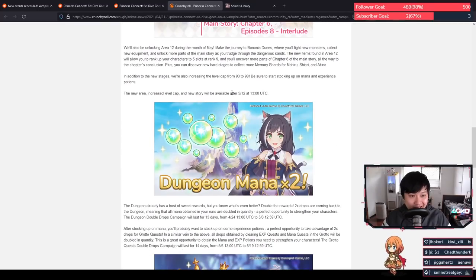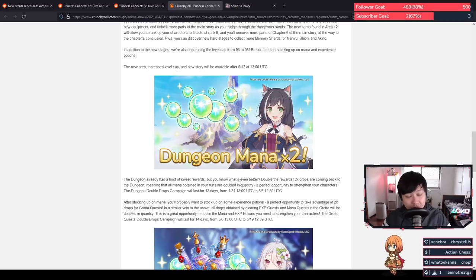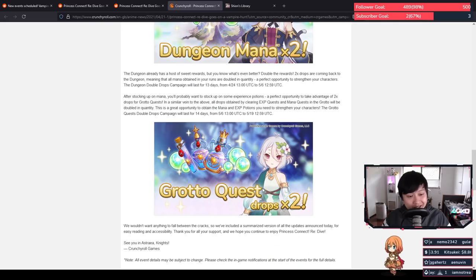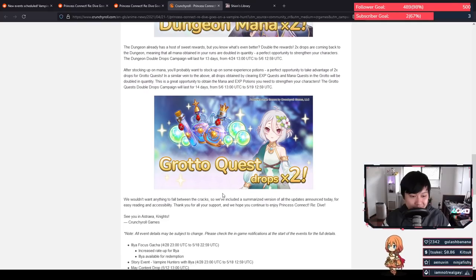Then we've got the dungeon mana times 2 — it's only good things. As long as these events keep going on rotation I cannot be mad. It looks like the 2x dungeon mana is on the 24th of April. If you don't know how to rig the dungeon mana for the event I'd suggest learning — I've included guides in past videos. Lastly we've got grotto quest times 2 and I don't think we can rig this one at all — it is what it is.